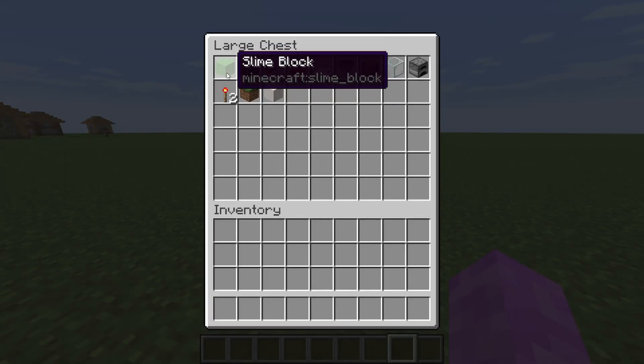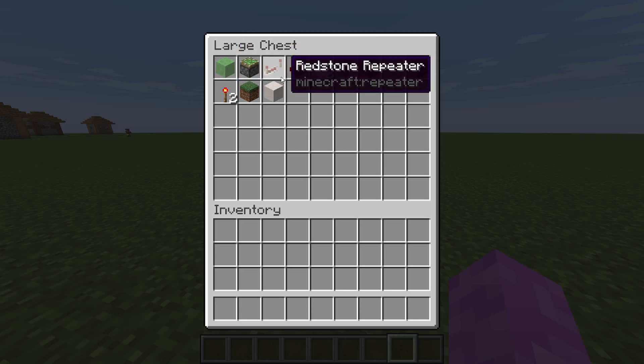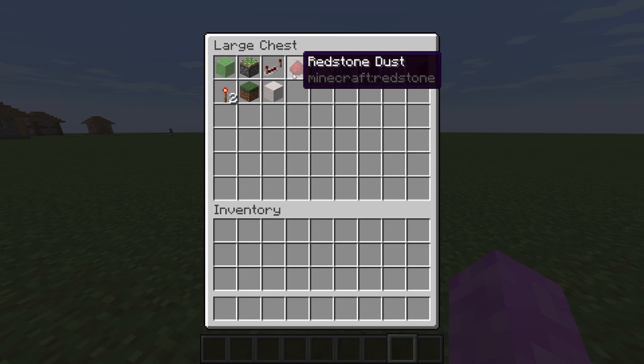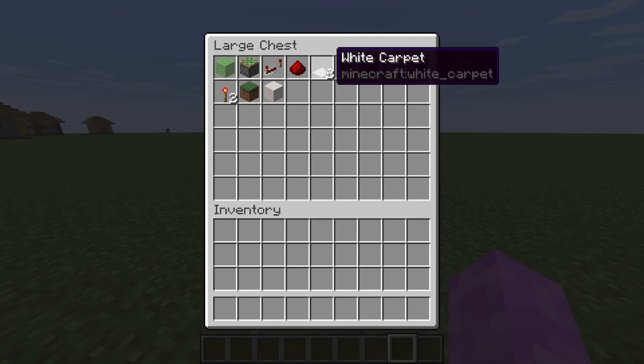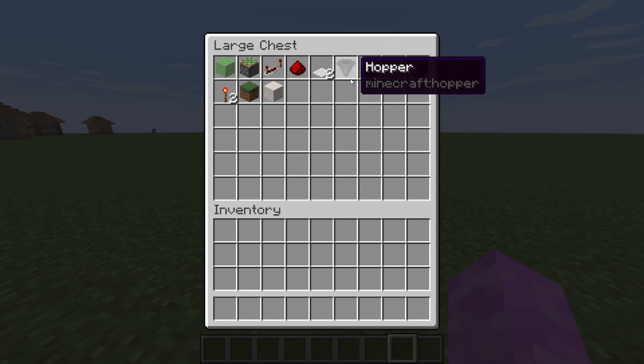You need two slime blocks, one sticky piston, two redstone repeaters, and redstone dust — about 10 to 30 depending on where you're building. You need one carpet, any kind — white or any color. You need one hopper, but I prefer two hoppers because you can also connect the chest to the furnace.